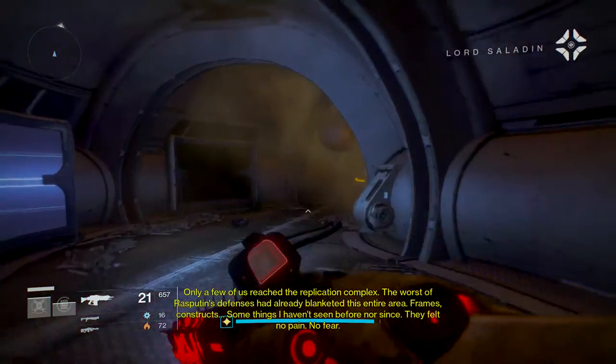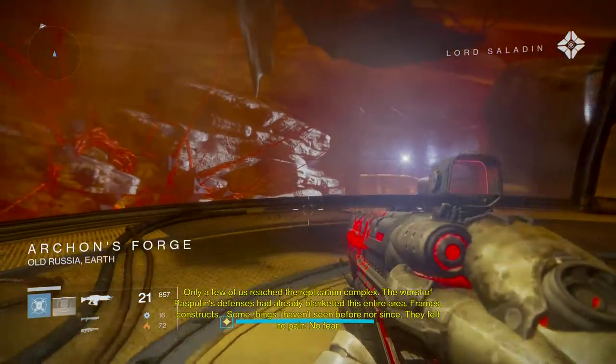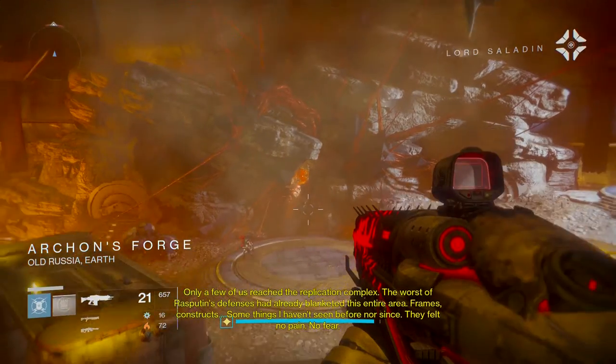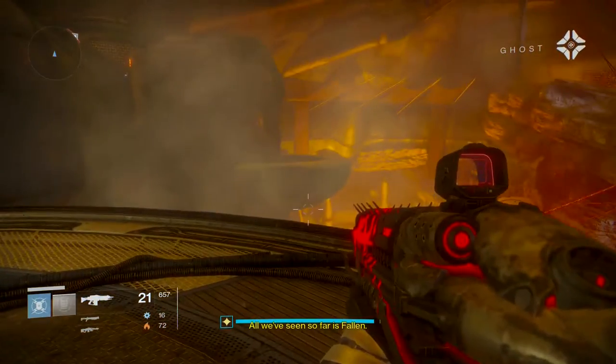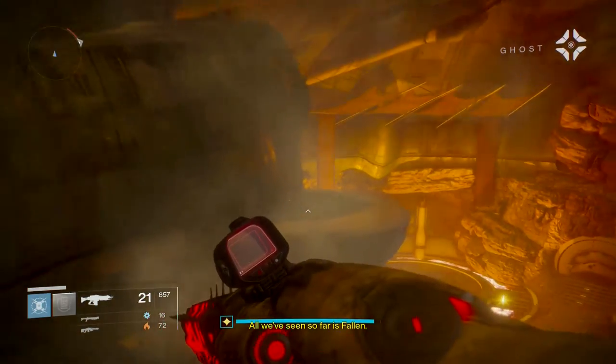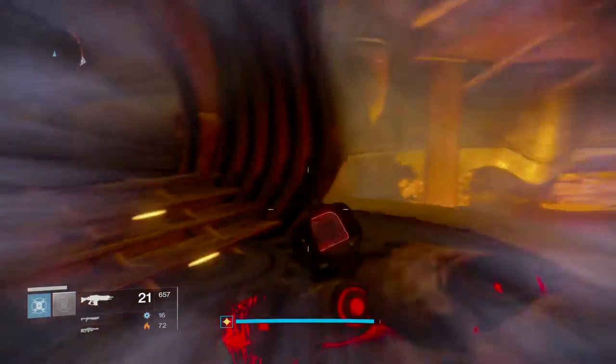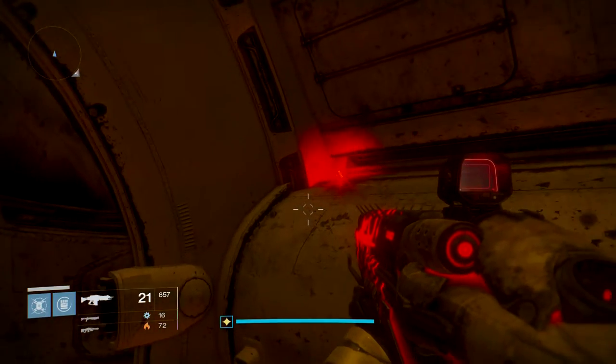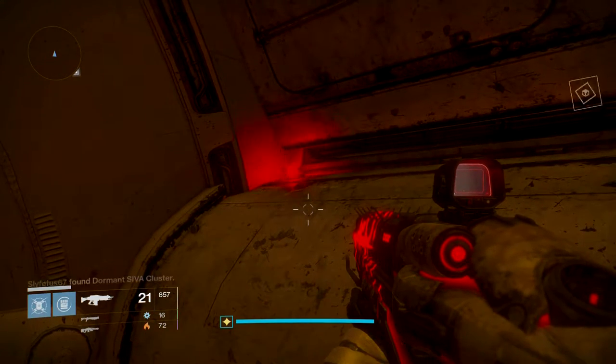Follow your markers until you reach the Archon's Forge. There's only one way into the forge itself, so it's pretty easy to find. Once you're inside, stay on top of the platform and look towards your left — you'll see another platform over there. Jump on it and then look inward towards the back. SIVA fragment Clovis Bray 1.0 is hanging on the right hand side of the door.